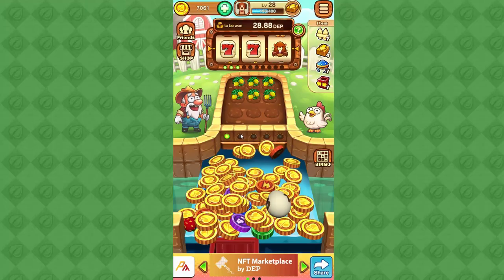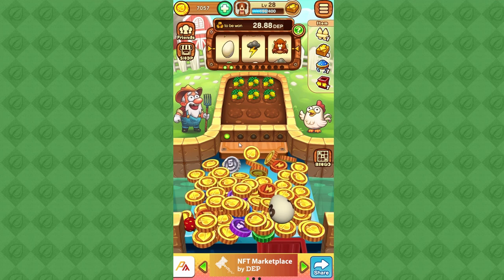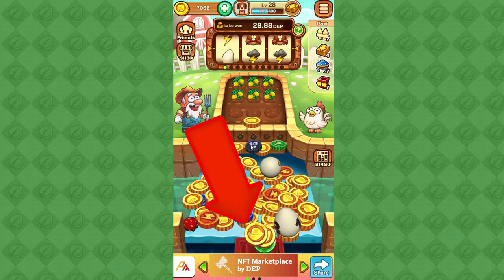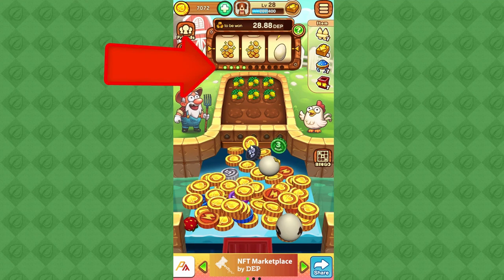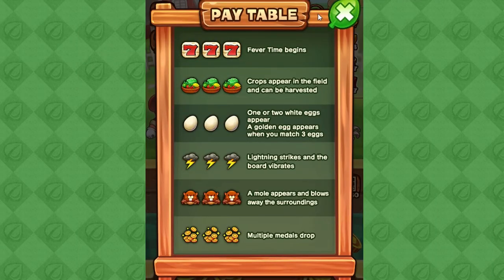If the coin drops inside the coin bucket, you will have a chance to spin the slot machine. The number of coins that drop inside the bucket will be the number of chances that you can spin. Notice here — the coins drop into the bucket, then the number of chances went up.